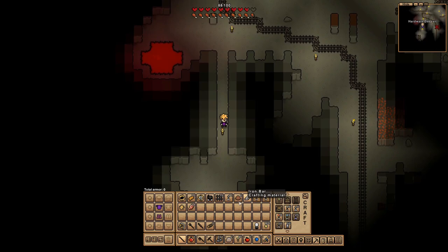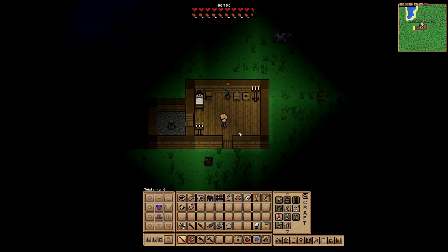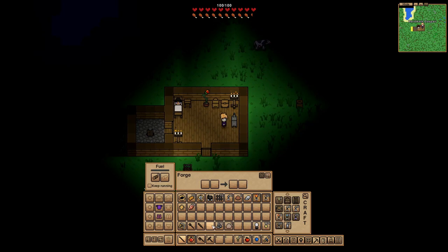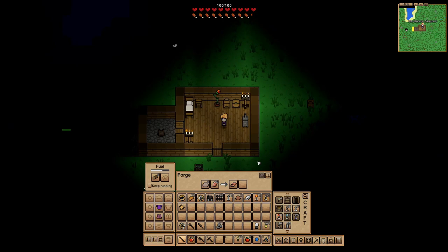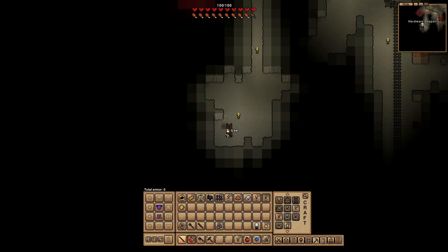I got one iron bar from somewhere and some stone. Let's go upstairs - it is nighttime but that's okay. I should be able to make the forge. I'll put it in here for now. We need wood in here for fuel, and I'll start with the iron. There's the copper too - I gotta get used to the look of things. I used most of my wood so I'm going to need more fuel. Nighttime's probably not the best time to gather fuel.